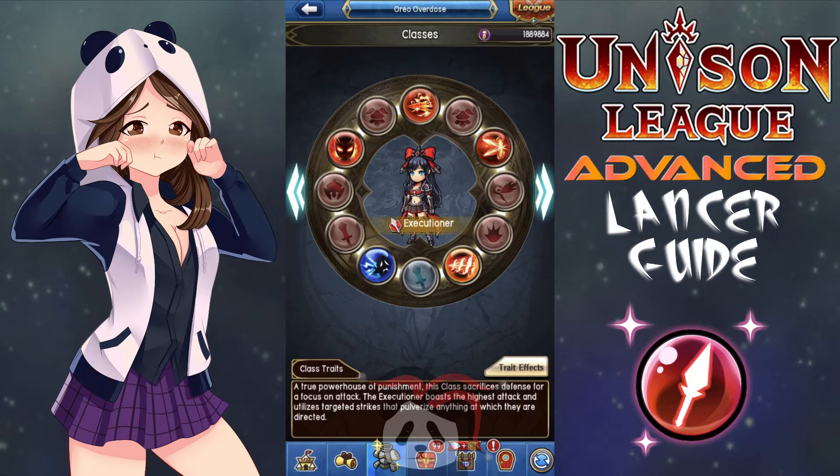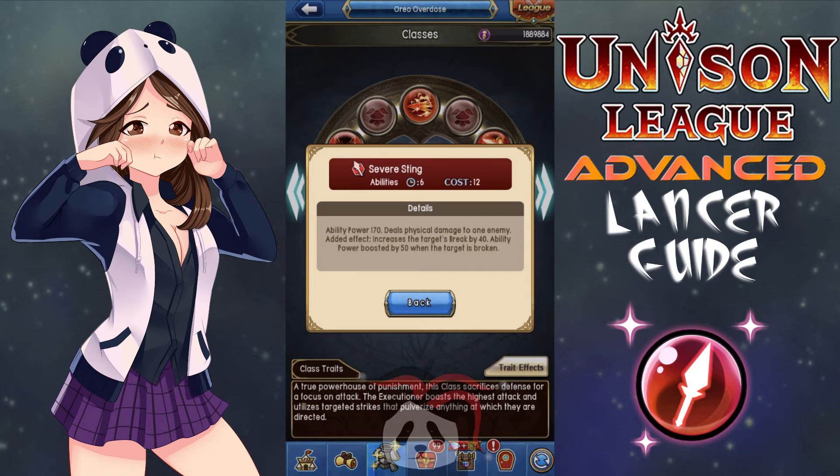Now onto the Executioner, the 5th ring. This is where things start to get tough. There are a lot of good abilities to play around with now and several really good sets, but I liked using the following as an Executioner. For PvE, keep Ether Exchange, Dragon Crush, and Break Thrust. You're keeping Dragon Crush because of its massive damage output and Break Thrust because it ignores damage reduction and reflection. Then swap Double Sting out for Severe Sting, which has a low cooldown of 6 seconds and a median lower cost of 12. It has an ability power of 170 and deals physical damage to one enemy. Its added effect is that it increases the target's Break Value by 40, and its ability power is boosted by 50 when the target is broken. I like this ability because it has a low cooldown and fairly low cost, increases the target's Break Value making it more likely you and your teammates will inflict critical damage — the Break will also increase Dragon Crush's AP as well as its own AP. It starts off with a solid ability power so even if it isn't boosted by a target's broken status, you're bound to dish out a ton of damage.